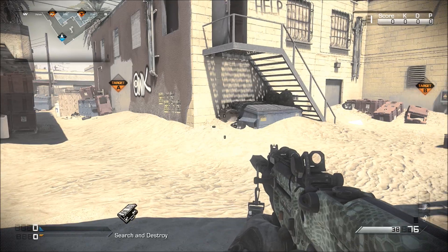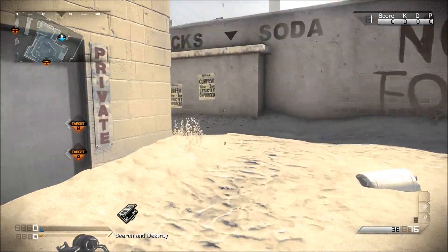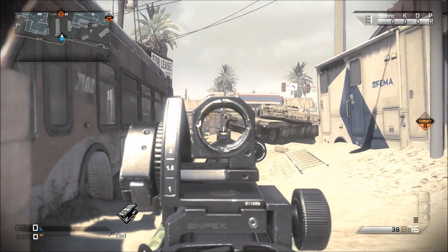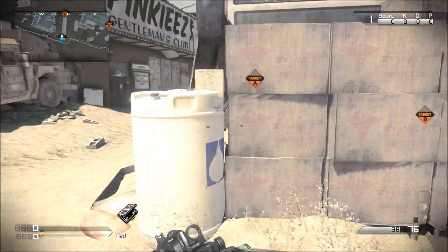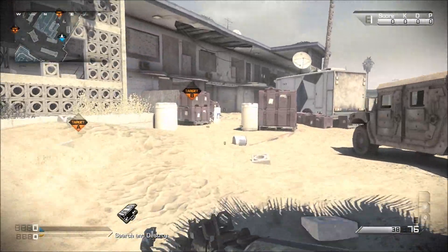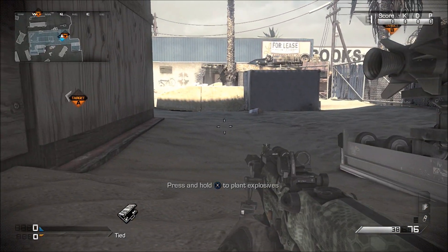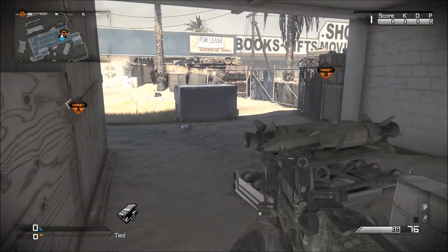I'm going to show you guys the rushes to A and B, because it is possible to rush on this map. When you pick up the bomb right here, if you have Marathon and Lightweight you can easily rush over to B very quickly. There might be a person in the gas station with a sniper rifle looking through that line of sight. Sprint this way, then slide to make it harder for the opponent — keep running until you get to the bomb and start planting. If you plant it like this, people standing up there will not be able to see you.